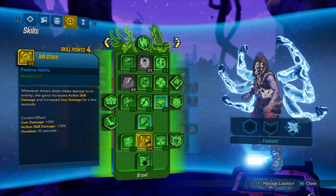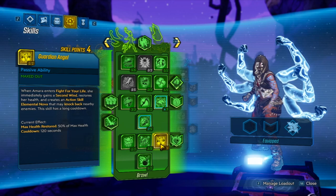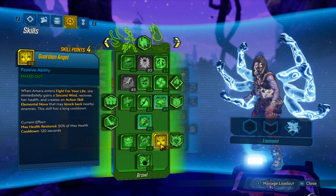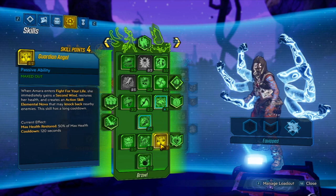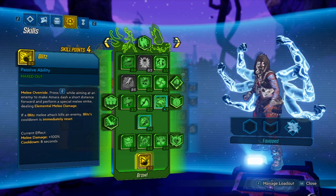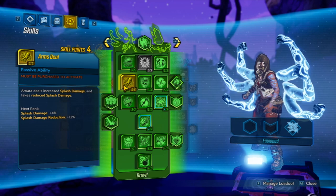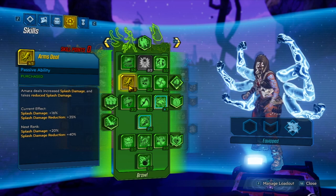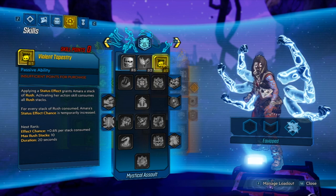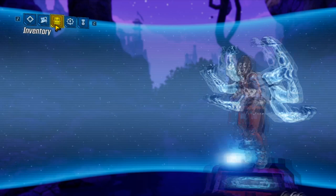Jab Cross is good for the action skill damage boost. Guardian Angel is great because you don't have to worry about dying — this is a full-on melee build, you're not going to use weapons at all. Blitz gives extra melee damage and the melee override, which is always good. With the four leftover points, we'll put them into extra splash damage. You could also consider Rush or Violent Tapestry, but I'd rather stay on Brawl.